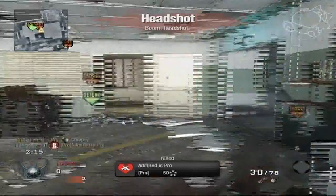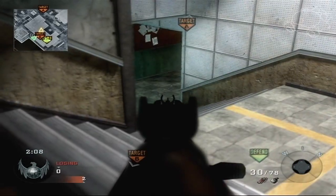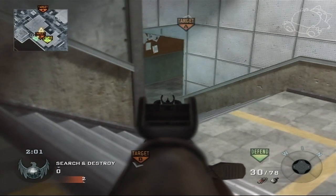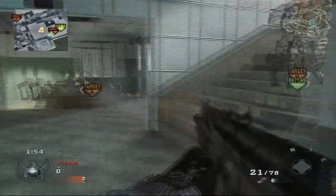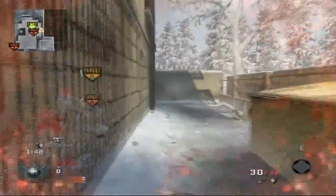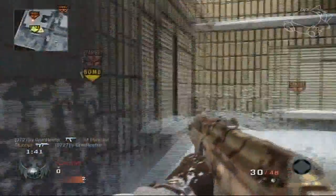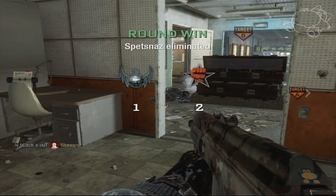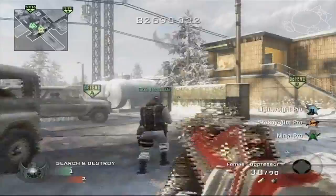I decided to go with the AK-74 with grip and rapid fire, along with Sleight of Hand. I like the AK-74 grip in close quarters along with rapid fire. Just to clarify, I'm using the grip right now and rapid fire in a later round. My whole team rushed B, and the whole B building is really close quarters, which is why I went with the AK-74. You might argue the FAMAS is almost if not better at close range, but using the AK-74 makes me run faster than with the FAMAS, which really helped our team win the round.